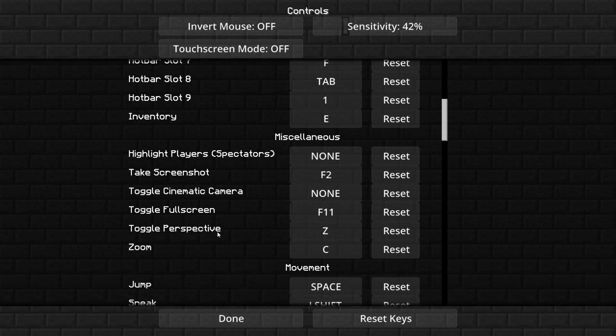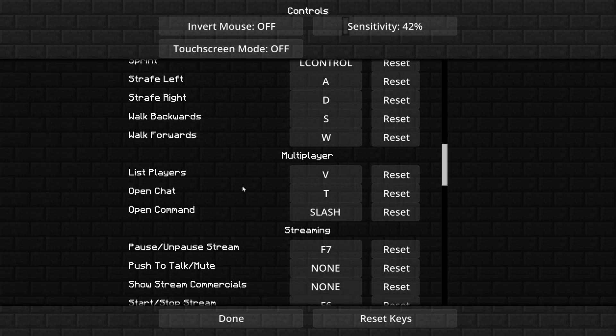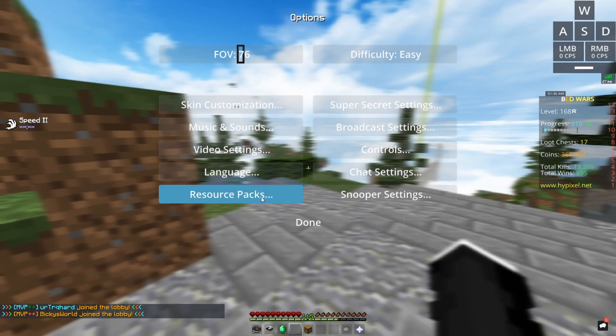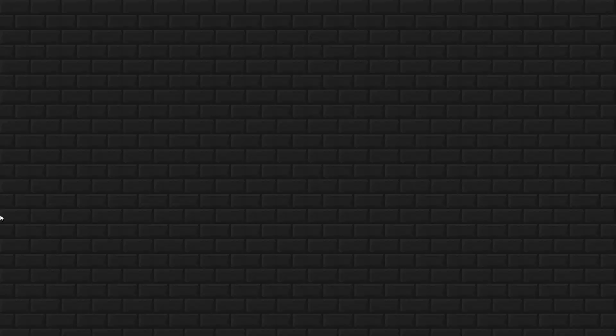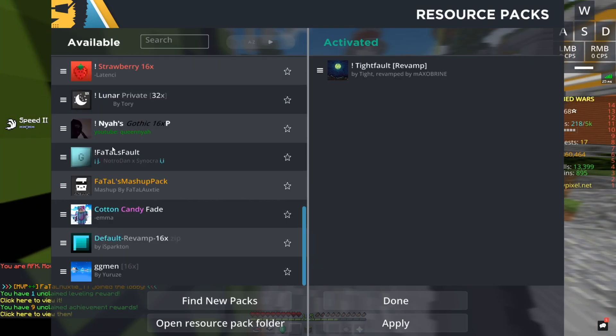Full screen. Perspective is Z, zoom is C, all that is normal. List players is V. Here are all my resource packs — I use a lot of them, because why not. FOV is 76. That's pretty much it for all that and I'm gonna hop into a Skywars game just so this video is not too long — just gonna do a couple Skywars games.